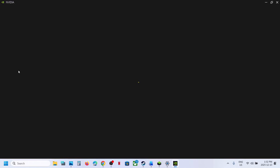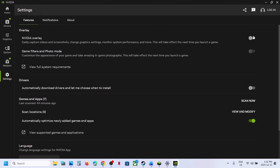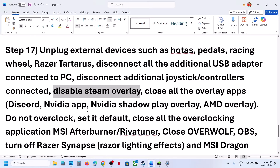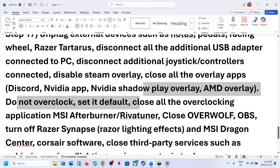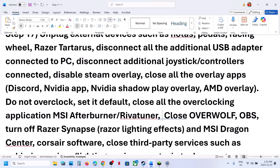If you have any other overlay application like the NVIDIA app running, go to NVIDIA app settings and turn off the NVIDIA overlay, then close the NVIDIA app. If you have Discord running, go to Discord settings and turn off the Discord overlay. Close all overlay applications and check. Do not overclock — set everything to default and close all overclocking applications like MSI Afterburner.